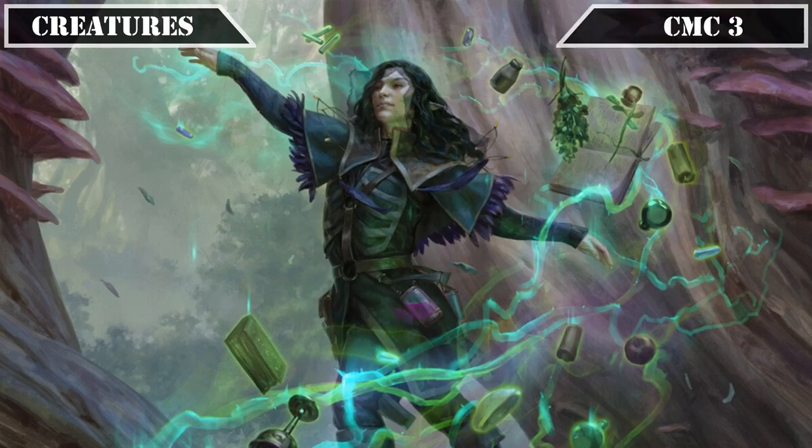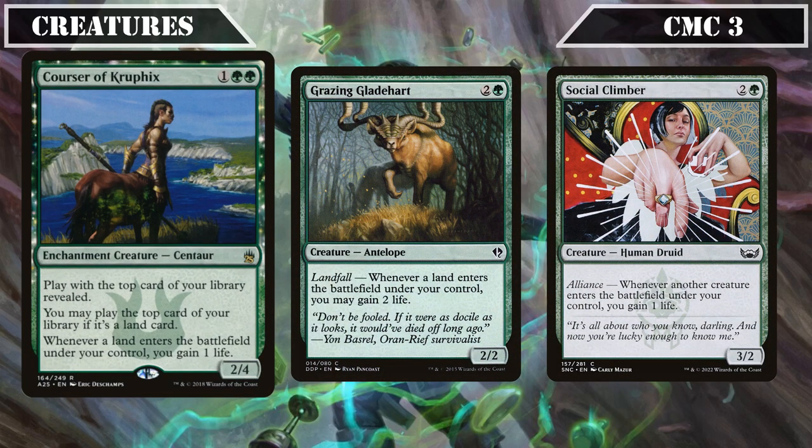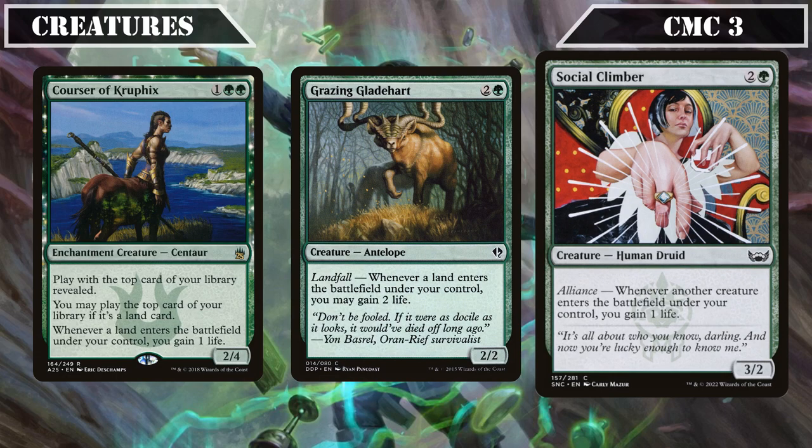Proceeding to the CMC 3 slot, we start with the green life gain sources: Courser of Kruphix, Grazing Gladeheart, and Social Climber. Courser of Kruphix is a 2/4 that lets us play with the top card of our deck revealed, play lands off the top, and gains us one life whenever a land ETBs under our control. Grazing Gladeheart is a 2/2 that whenever a land ETBs under our control gains us two life — the biggest land-based life gain per drop yet. Social Climber is a 2/3 that whenever another creature ETBs under our control gains us one life, taking advantage of our large creature base and token creation.